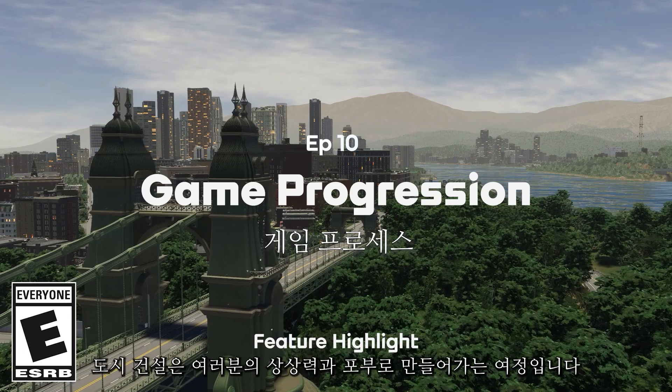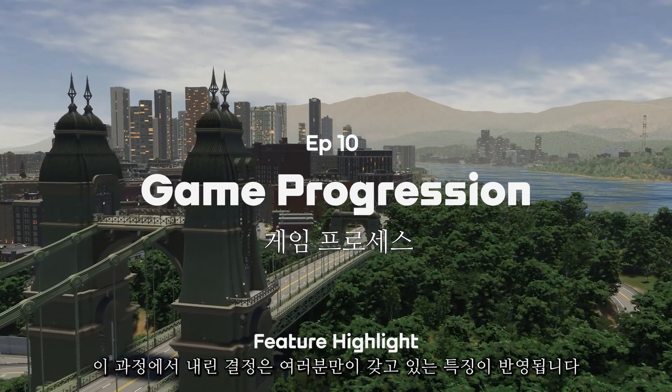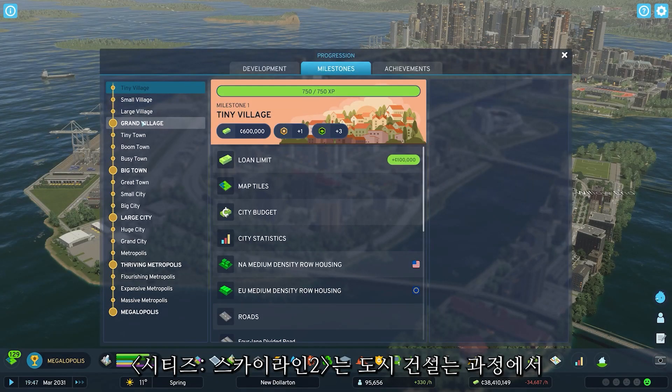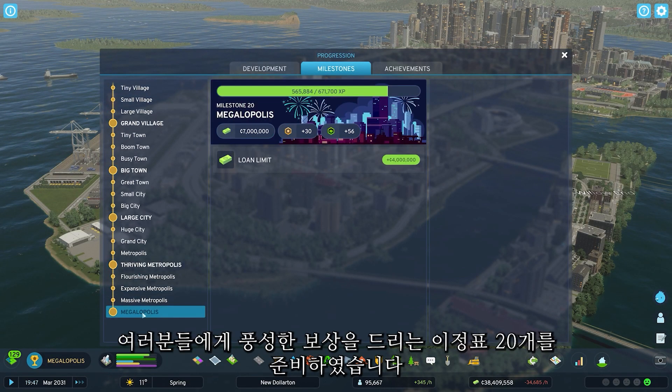City building is a journey led by your creativity and ambition, so the decisions you make along the way reflect who you are. To help you build a city that's true to you, Cities Skylines 2 puts 20 milestones packed with rewards directly in your path.